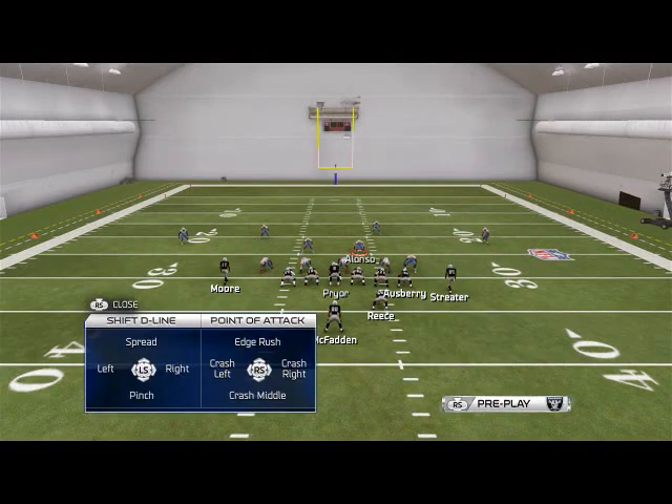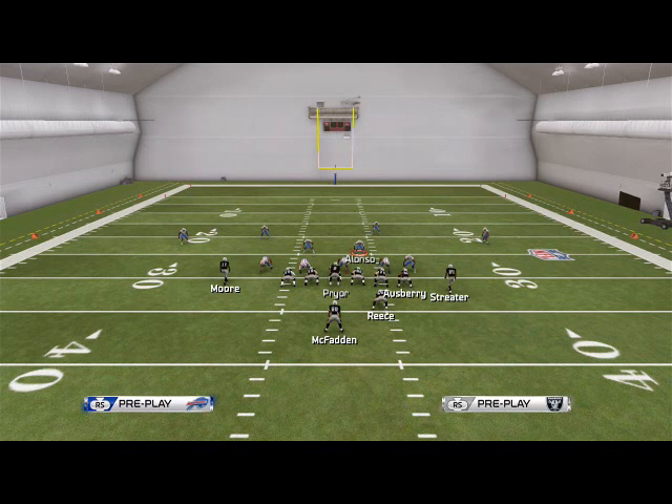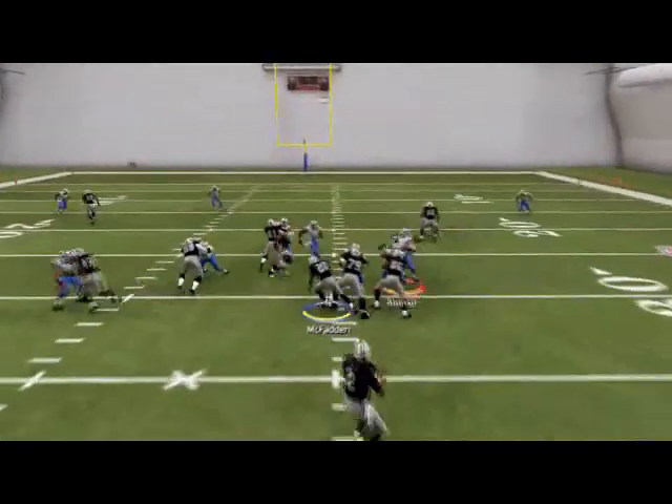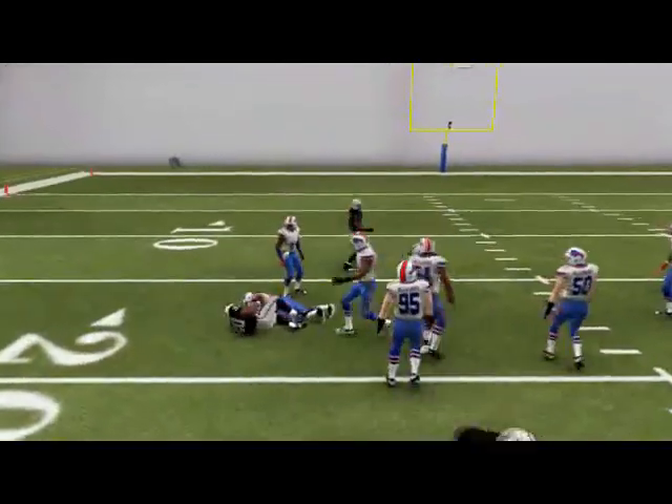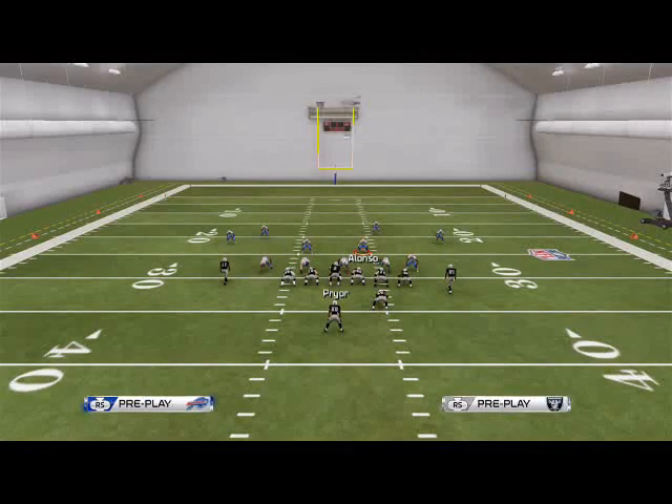Obviously you don't want to overrun it — that's one thing I do sometimes. I'll run all the way outside and leave the middle wide open. You've got to know your assignment. In this formation you don't want to user the middle linebacker in the A-gap when you're running this defense because you're balanced all across the board, so you're able to defend whatever they try to throw at you. On a run to the right, we're just going to wrap around and force a cutback to the safety, and it's up to the safety to make that tackle.